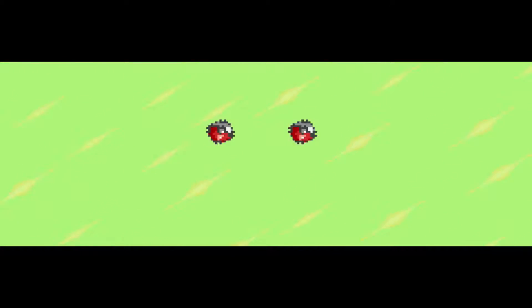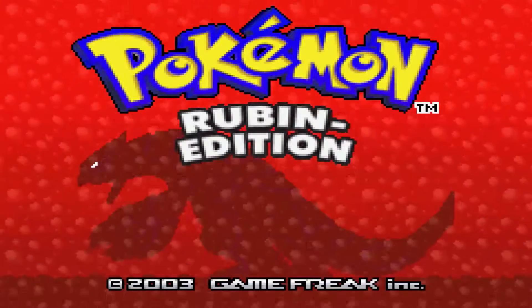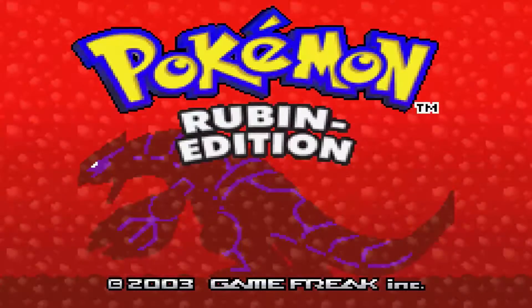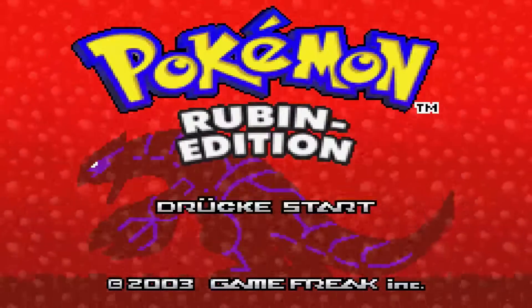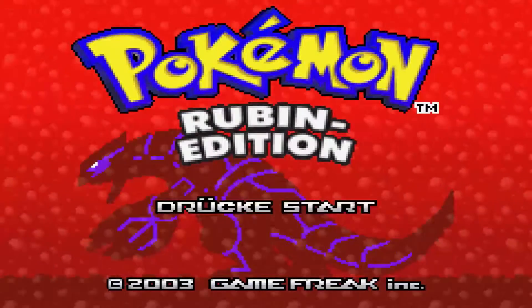Herzlich willkommen zu meinem Teil des dritten Gegenstücks – dem Let's Play von Pokémon Rubin Edition. Das findet natürlich wieder im Rahmen eines Gegenstück-Let's Plays statt, zusammen mit der guten Mai T und dem Rose Fungus. Mai spielt die Saphir-Edition und Rose Fungus seine Smaragd-Edition – was zugleich auch seine Lieblingsedition ist. Ich Let's Play natürlich die Rubin-Edition.